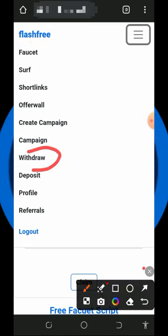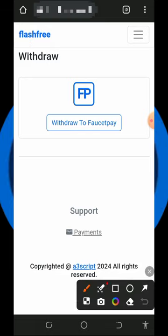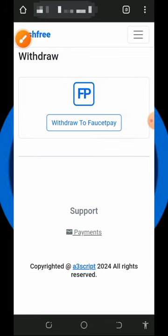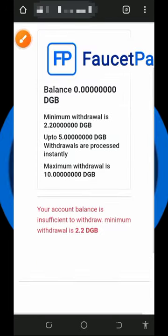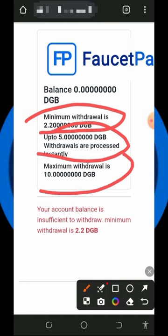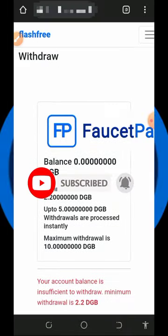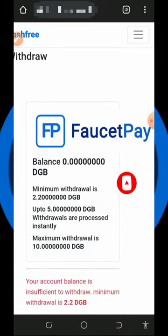After visiting all the earning sections, tap on the withdraw button to withdraw your funds from the platform. They are going to pay you through your FaucetPay account. The minimum withdrawal from the platform is 2.2 DGB tokens; up to 5 DGB tokens are processed instantly, and the maximum daily withdrawal limit is 10 DGB tokens. Make sure you have enough balance before filling out the withdrawal information to receive your payment.